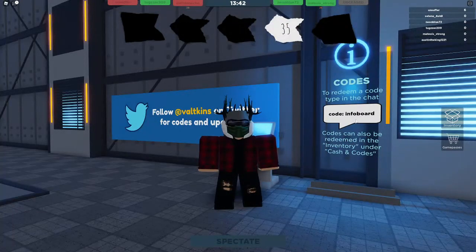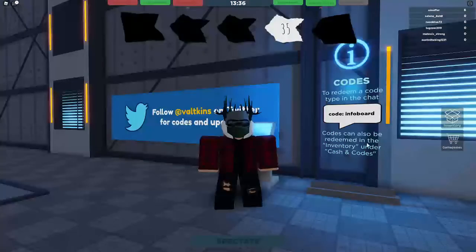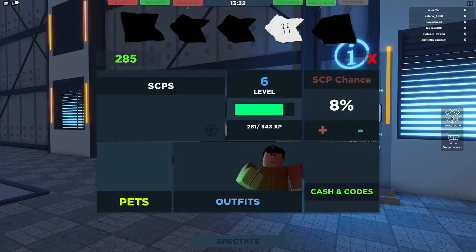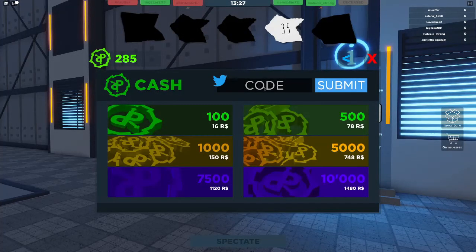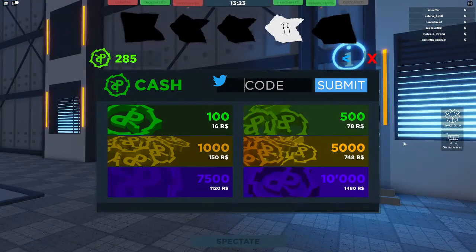I'm gonna be making this updated version, so let's get right into it. What you're gonna be doing is go over to the right side, press inventory, go to the right side caching codes, and then press code.